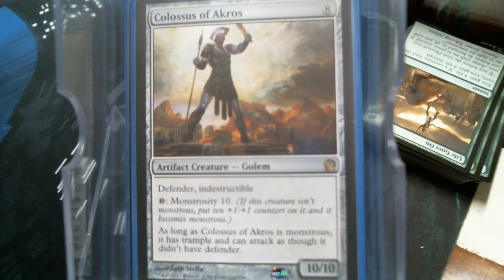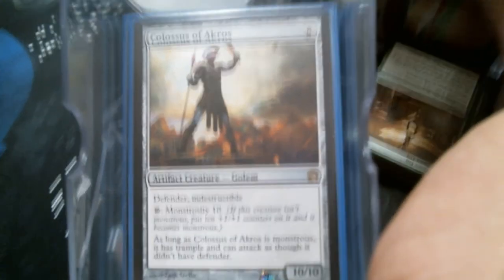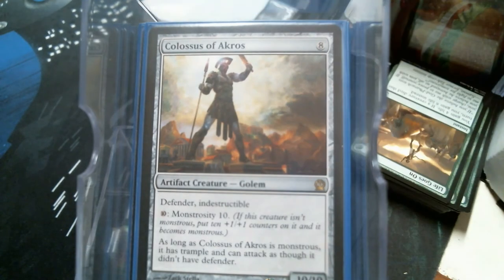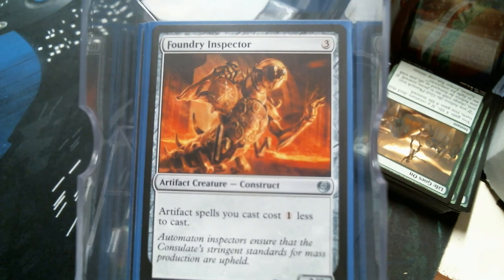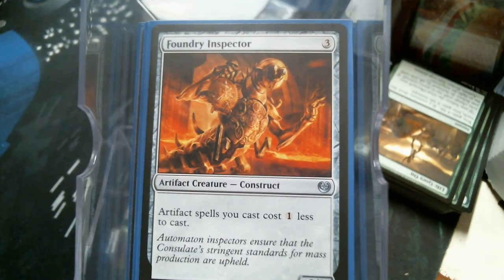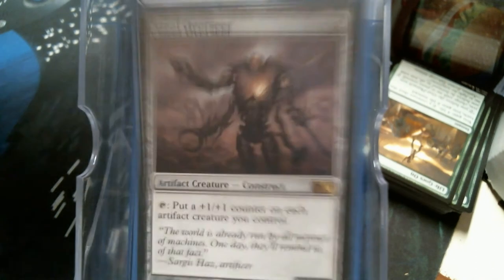The Colossus, because everybody loves 10/10s. Foundry Inspector is going to make your artifacts cheaper. Chief of the Foundry is going to make them bigger, as well as the Steel Overseer.